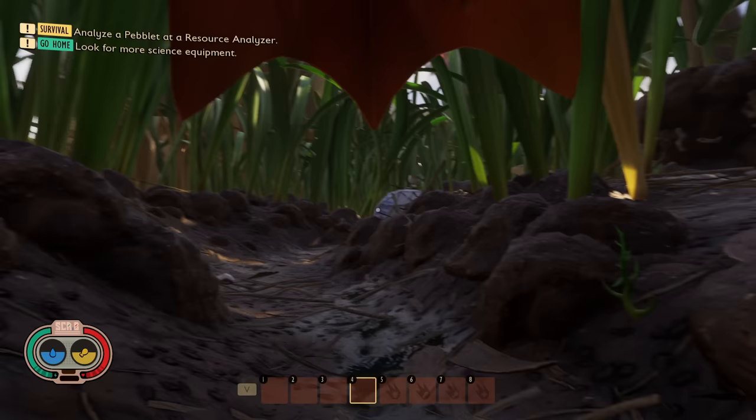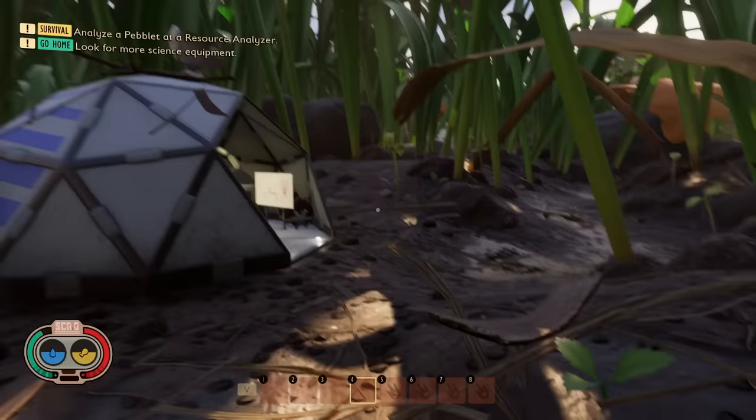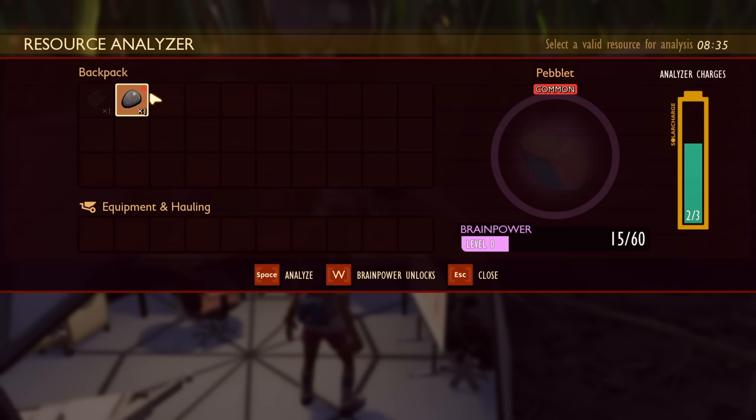Don't forget to analyze every new resource you find. When you start the game, it's going to send you to a field station just after spawn with a little exclamation point directing you there. It will tell you to analyze resources — for example, analyze the peblet. You'll go up to the resource analyzer, and if something can be analyzed, it will have a little exclamation point. There are different colors depending on rarity; the peblet is common. Just select it and analyze it.